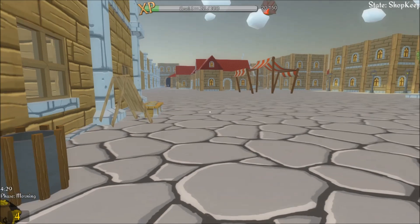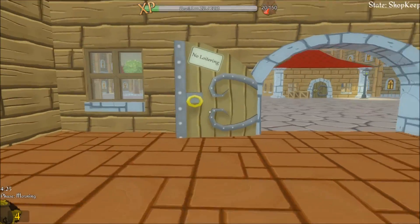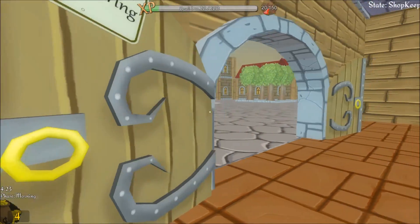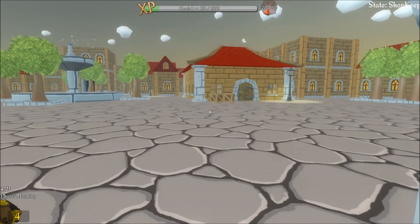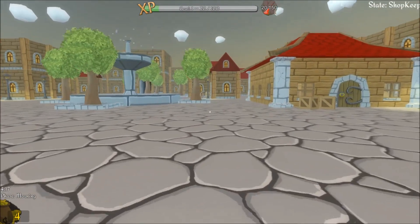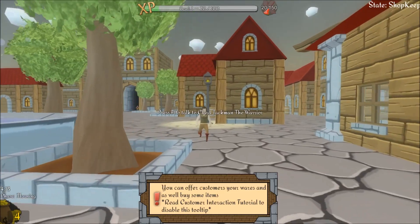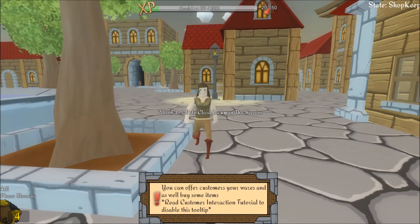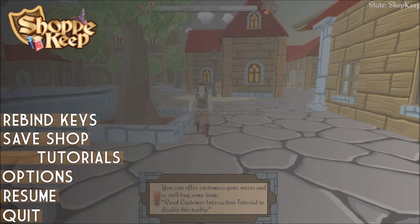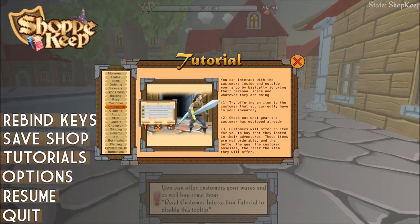Customers, come one, come all, to the shop. Offerings? What the heck, what is happening here? I don't know what the heck is going on here, I have no clue, not the slightest idea. Where are the customers? Come on out, friends — I see someone over there. Come on over to the shop, friend. You know you want to.